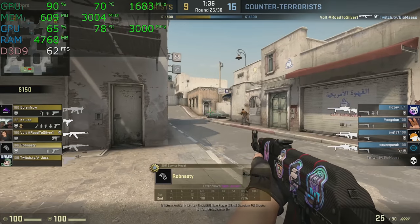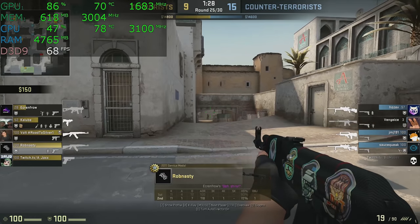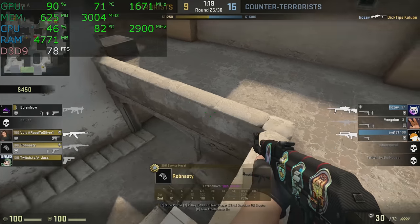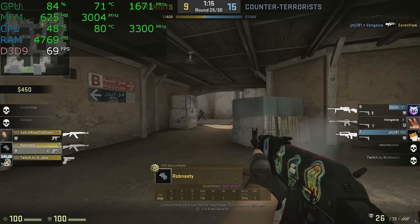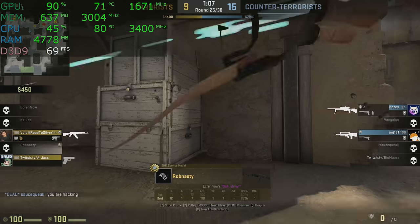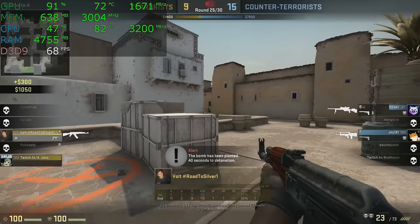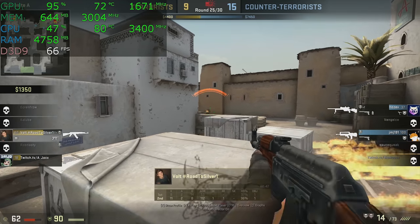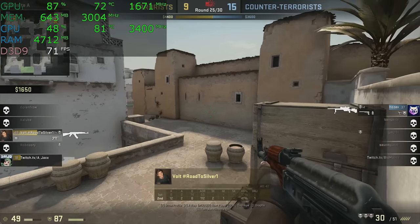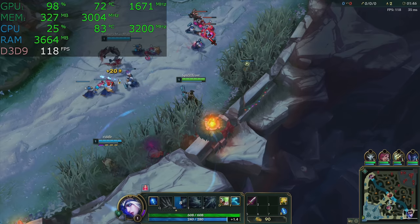Now we're playing Counter-Strike Global Offensive — more accurately, we are watching a live online tournament. These are professional players who are much better than I am. I went online, found a current game, and benchmarked it because I'm terrible at this game. We are playing at the medium detail preset. If you're a competitive CS:GO player, you're not playing on a $600 laptop — this is more for casual players. That said, we're above 60 frames per second, which is not bad. The CPU is the primary limit to performance — the graphics card was not maxed out.